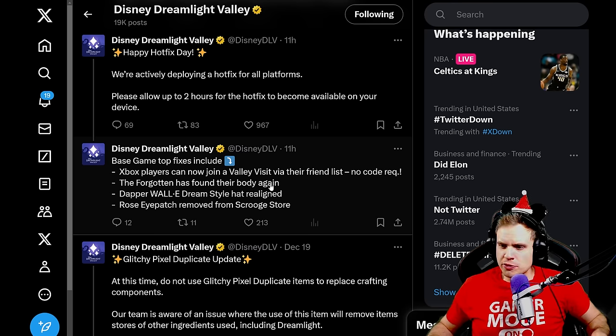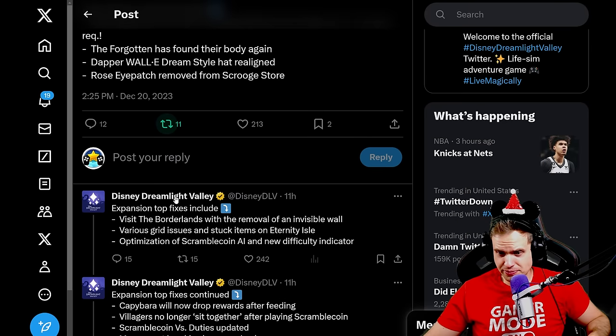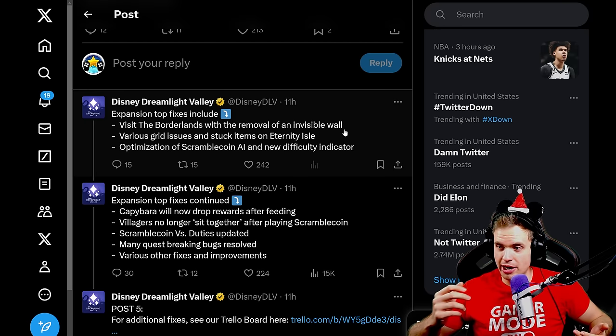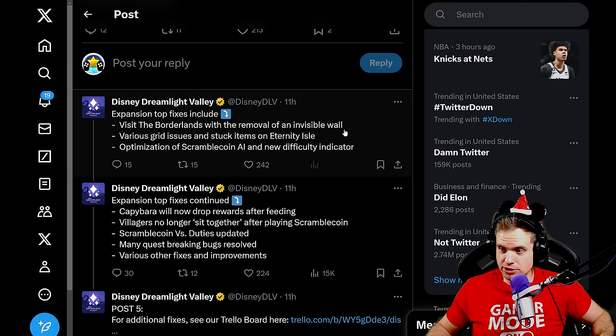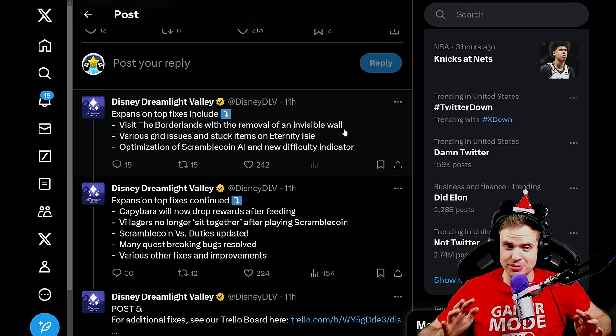Rose eye patch removed from Scrooge store — why? I actually saw it and I bought it. I thought it was removed completely. Was it supposed to be there? Was it a premium shop item? Also: Visit the Borderlands with the removal of the invisible wall — that is awesome. There was an area in Borderlands that was locked out and now it's possible to get there. I've seen a lot of people having this issue. Various grid issues and stuck items on Eternity Isle — thank you. I hope nothing is going to get stuck or lost.